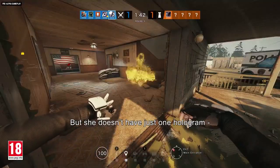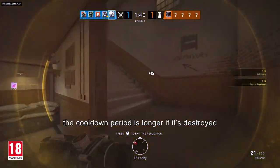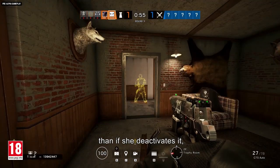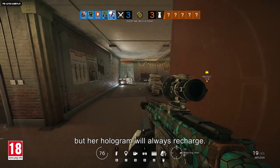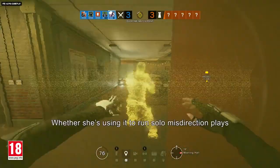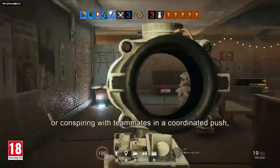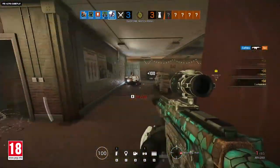But she doesn't just have one hologram. The cooldown period is longer if it's destroyed than if she deactivates it, but her hologram will always recharge. Whether she's using it to run solo misdirection plays or conspiring with teammates in a coordinated push, Yana's deceptions can have deadly consequences.